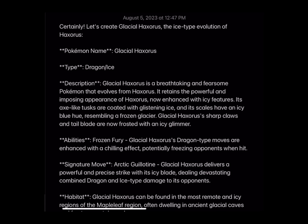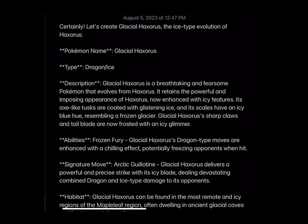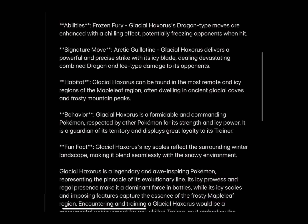Let's do Haxorus. Next up is Glacial Haxorus. Glacial Haxorus is a breathtaking and fearsome Pokemon that evolves from Haxorus. It retains the powerful and imposing appearance of Haxorus, now enchanted with icy features. Its axe-like tusks are now coated with glistening ice and its scales have an icy blue hue resembling a frozen glacier. Glacial Haxorus's sharp claws and tail blade are now frosted with an icy glimmer.